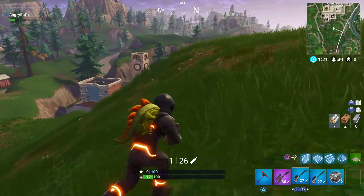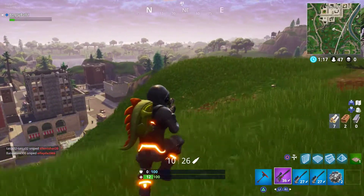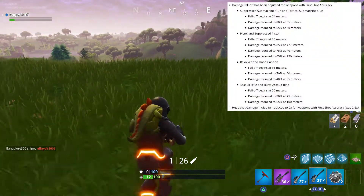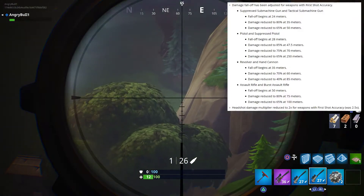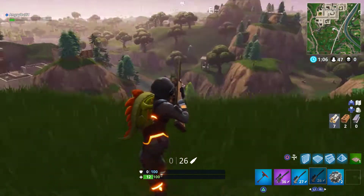With first shot accuracy, we also have damage fall-off adjustments. There is an image in the video you can check out. The one main thing I want to note from that picture is the headshot damage multiplier has been reduced from 2.5 times to 2 times for weapons with first shot accuracy.